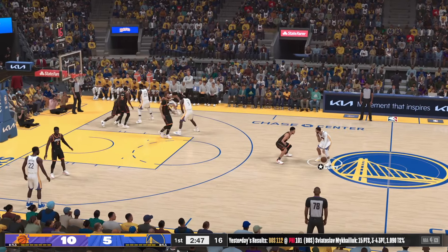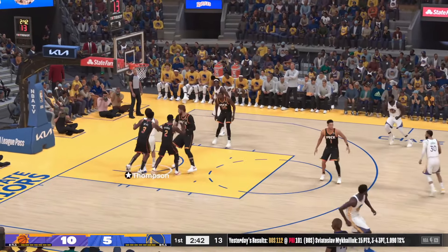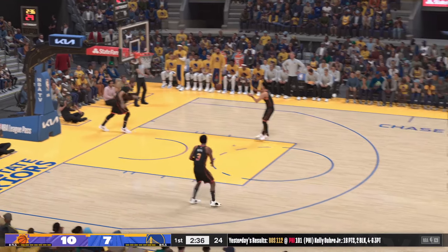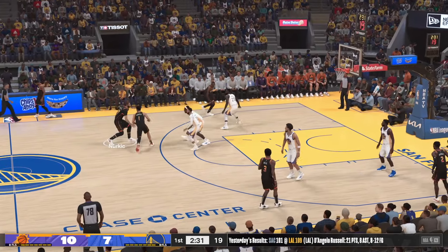Booker against Curry. Thompson on the left side — he takes it up and lays it in on the second-chance shot. Look at Thompson out-working the defense, winning that second-chance look for his team. Booker dishes to Nurkic.